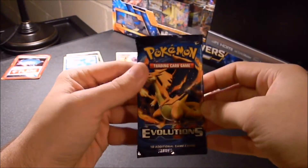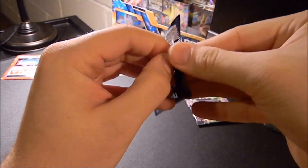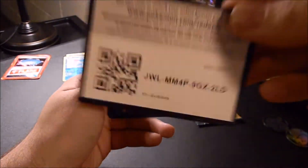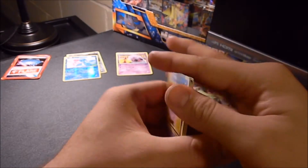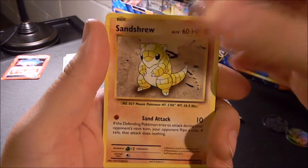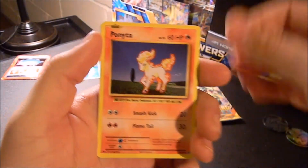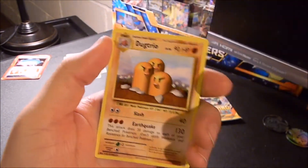Now we move on to Pokemon Evolutions. Had trouble with the last one too, so I'm just gonna cheat and go right for it. Code card. Nidorino, Energy, Charizard Spirit Link, Sandshrew, Weedle, Tangela, Tangela, Doduo. Reverse Holo Porygon. Regular Rare Dugtrio.